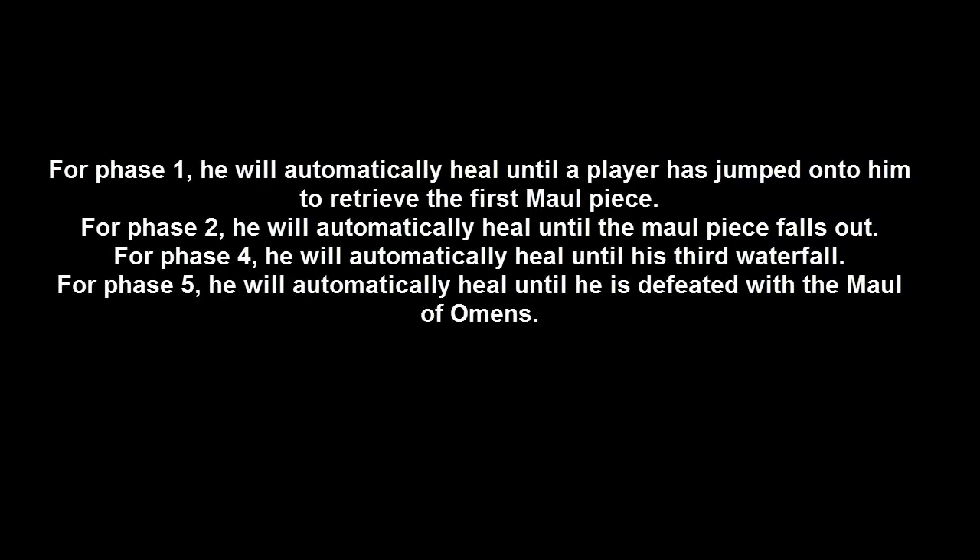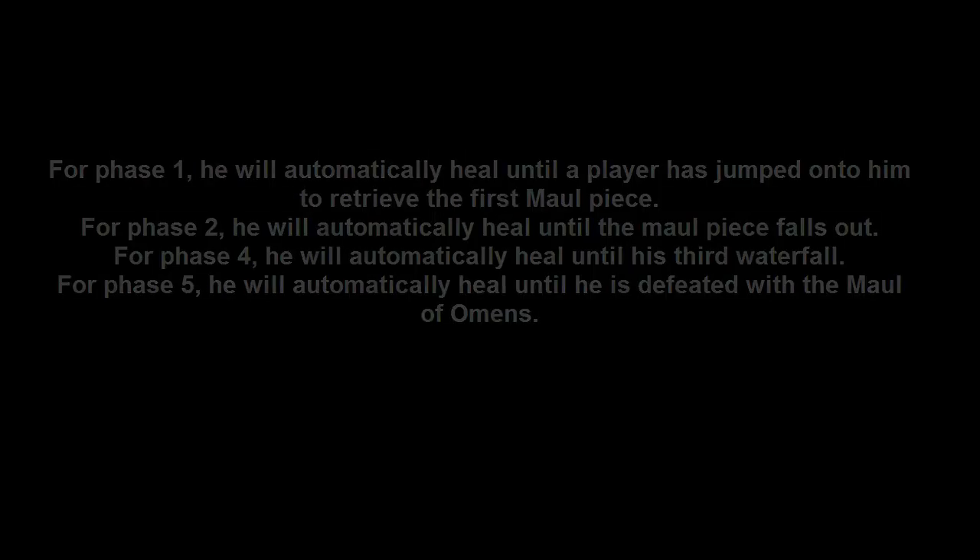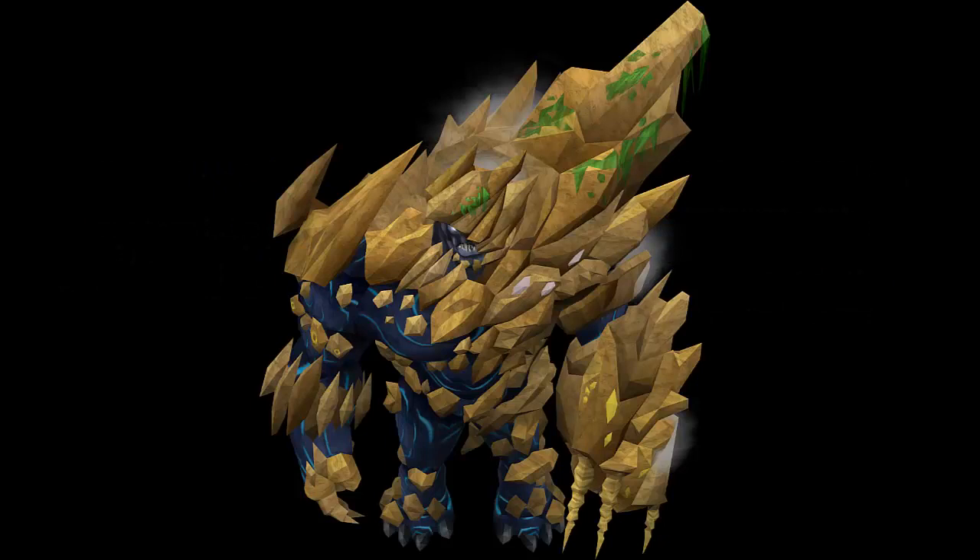For phase 1, Virago will automatically heal until a player has jumped onto him to retrieve the first mole piece. For phase 2, he will automatically heal until the mole piece falls out. For phase 4, he will automatically heal until the third waterfall. And for phase 5, he will automatically heal until he is defeated with the mole of Anmins — meaning he has to be at the end of the little line. So you have to DPS as hard as possible. Now let's start with the phases.